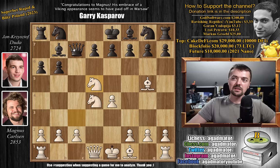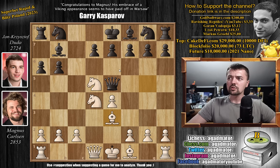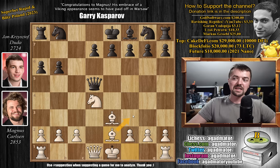And now Magnus plays knight to d5 — he attacks Duda's queen. And Duda just plays queen to e5, putting pressure on the bishop on g5, but also maybe he can win that knight on d5. So here we have bishop to e3, and now pawn to e6. Duda doesn't want to capture the knight because if he does, yes, he wins the pawn, but at what price — Magnus will get a whole lot of development in.